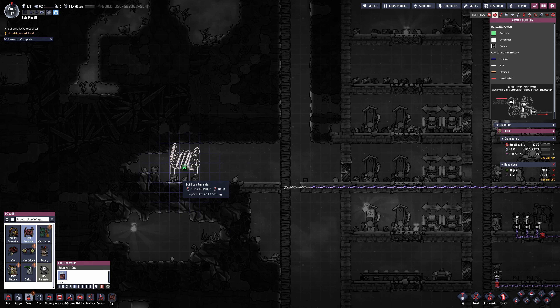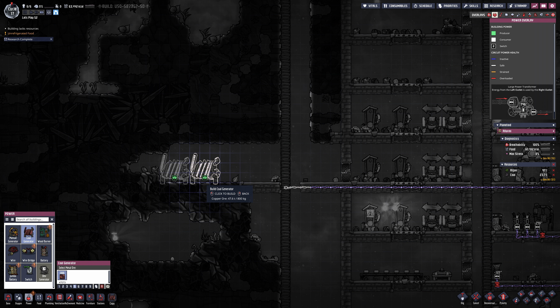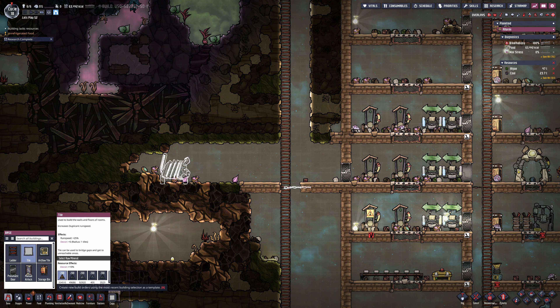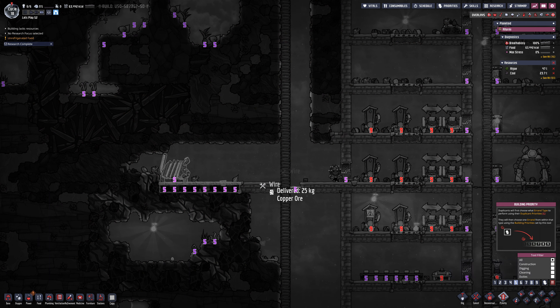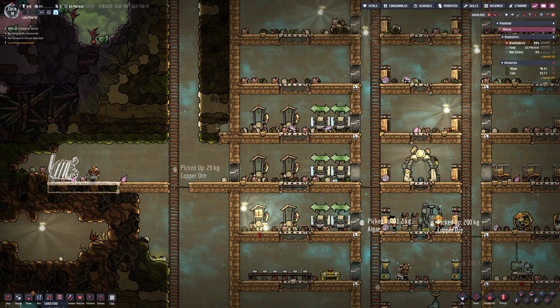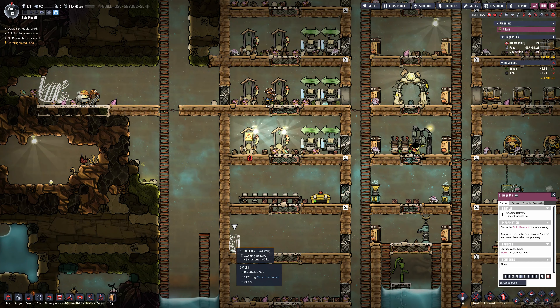Moving forward, I'm realising the running machines are not working well — I built two and the duplicants are using them, but the batteries are draining too quickly. Realistically we need to get into the power situation anyway. So over on the far left-hand side, I'm going to get a coal generator set up. You can see them running on the other side just there.